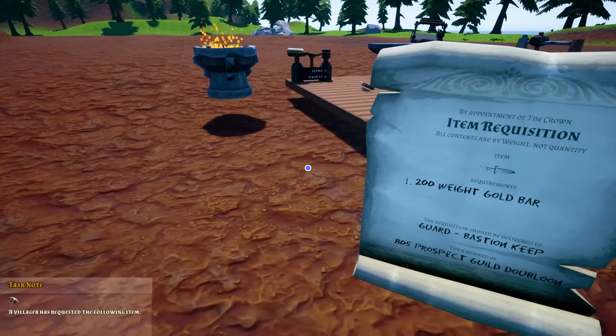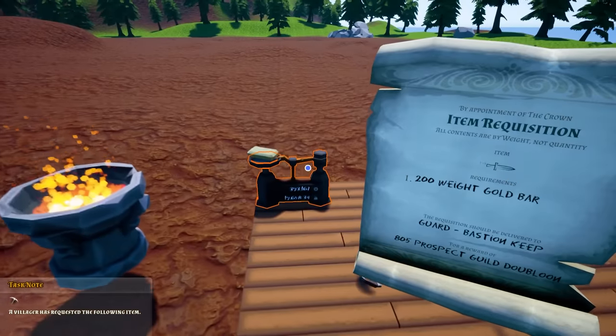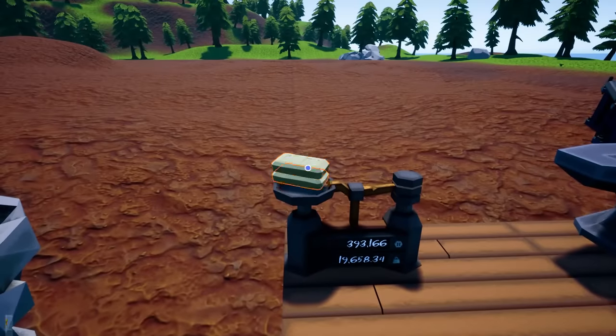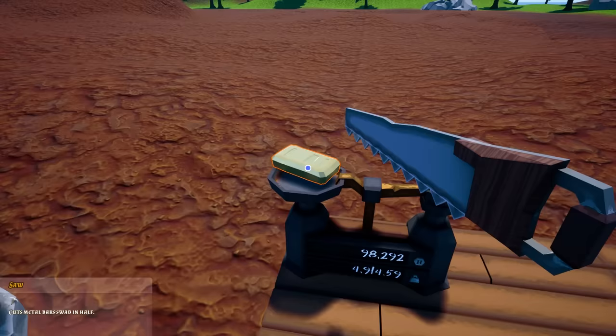So if the quest says I need a 200 weight gold bar dagger, that means I've got to cut this thing in half. And then after it's cut in half, I need to cut it in half and then cut that in half.